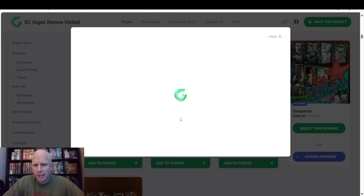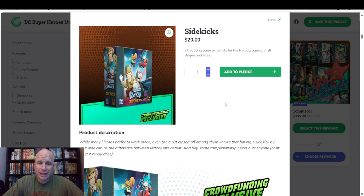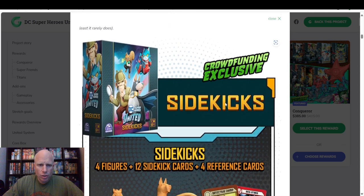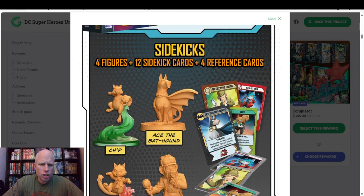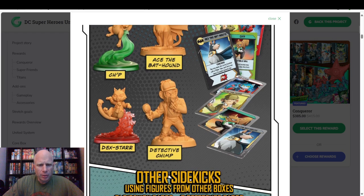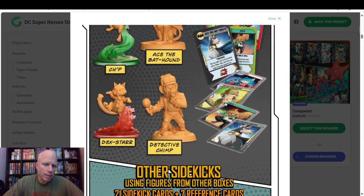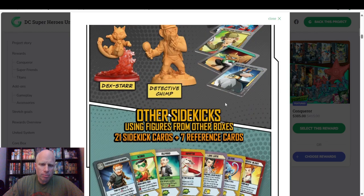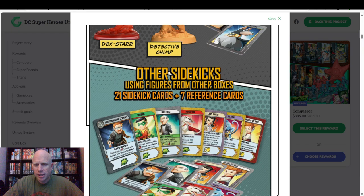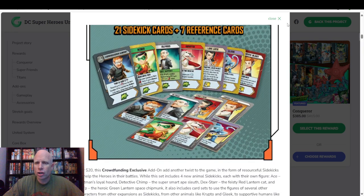Let's look at the sidekicks. A lot of stuff went on over Comic-Con weekend. So we get Chip. We get Ace the Bat-Hound. We get Deckstar — I really don't know who Deckstar is. And we have Detective Chimp. Then we have the sidekick cards that go with some of the people that we already have, giving you those decks of sidekick cards.